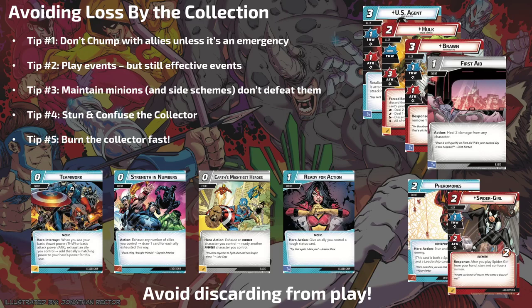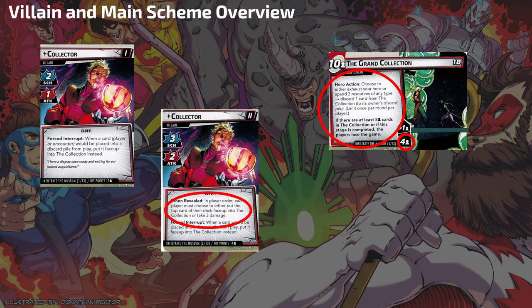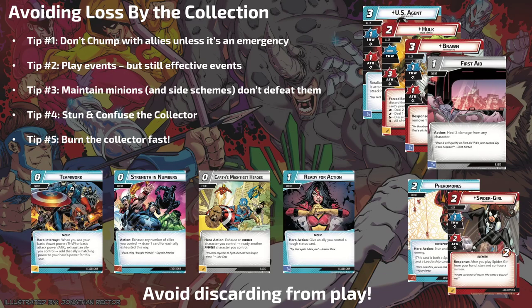You can chump with allies in a pinch — if the collection's really low, or if you're going to die or threat out otherwise. But you have to be really careful with that decision. One way to still defend with allies: there are a lot of allies with tons of hit points. U.S. Agent, Hulk, and Brawn all have five hit points. With the Collector's low attack stat — one then two — even with a three-damage boost card, Hulk can soak two of those attacks instead of just one chump.